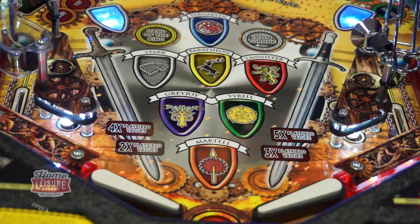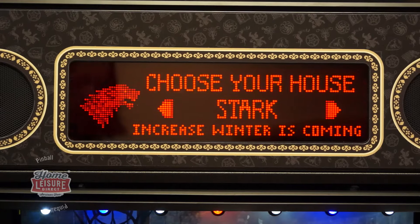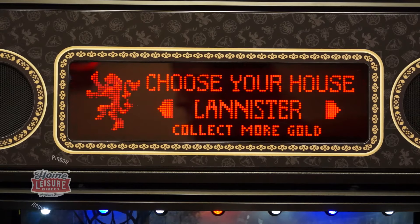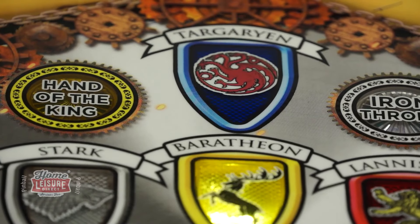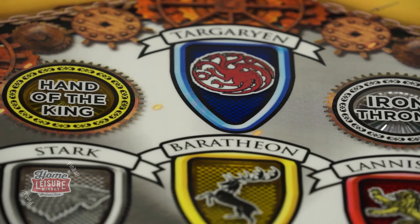At the very start of Game of Thrones, you'll be asked to select a house to side with. You can select one of six houses: Stark, Baratheon, Lannister, Greyjoy, Tyrell, or Martell. You will notice that you're not able to select House Targaryen. House Targaryen has its own special rules that will be covered in a later video.